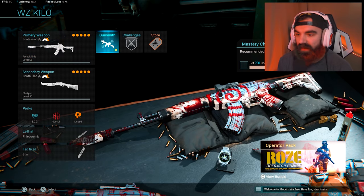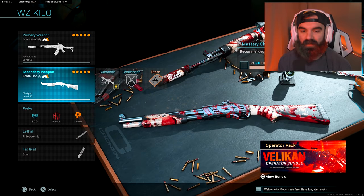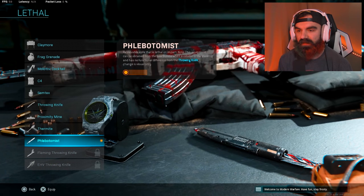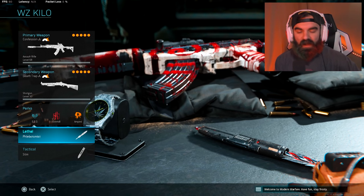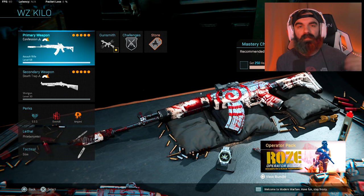The Saw bundle comes with an A-Max blueprint, a Model 680 blueprint, and this throwing knife. They're all really dope. I'll show you guys what they look like in-game and then we're gonna hop into some free-for-all. It's around 2,400 COD points, so it ain't that bad.